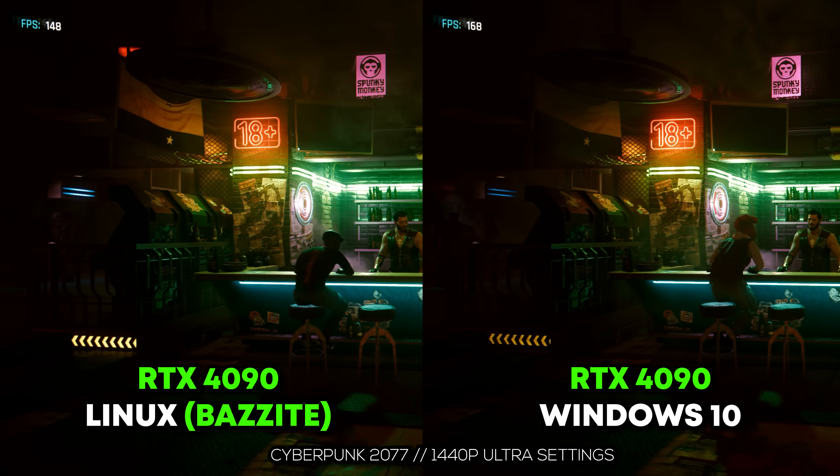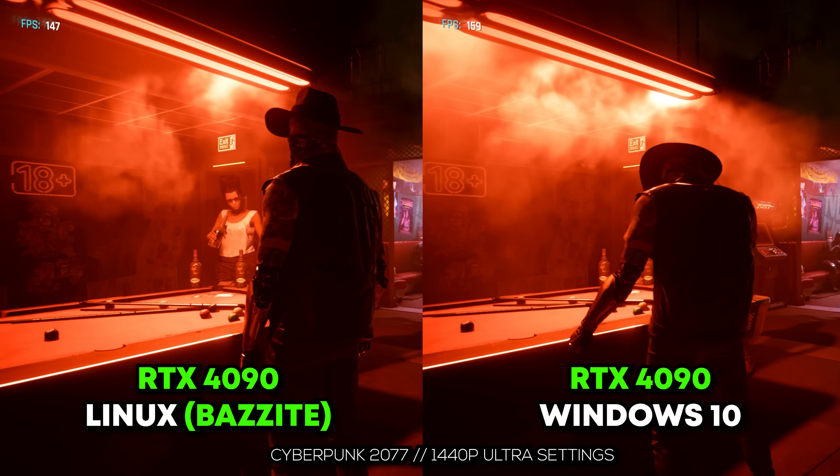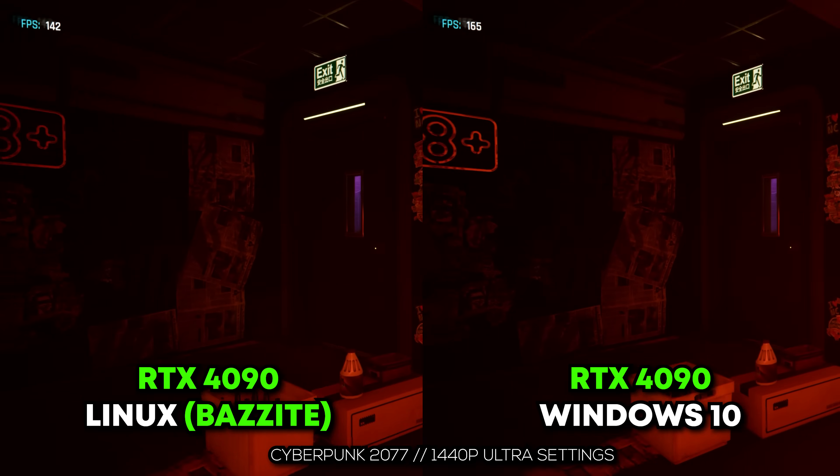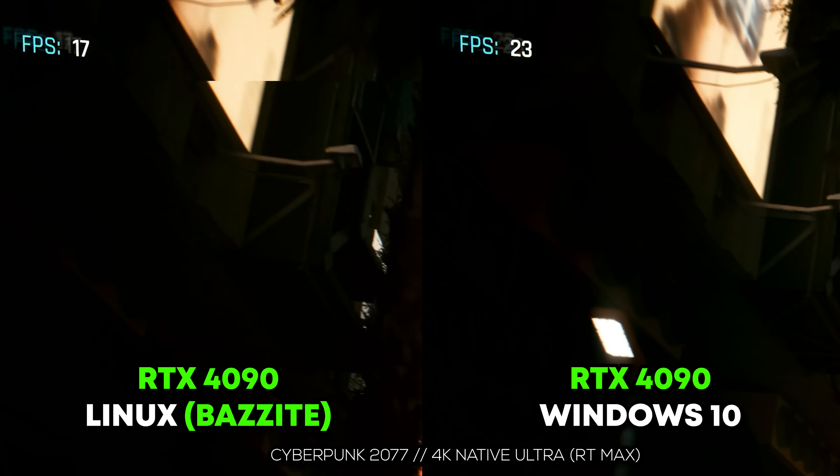On the Nvidia side for Cyberpunk, performance was significantly behind at 4K — 64 average FPS on ultra settings versus 74 on Windows 10, with higher minimums on the Windows side. I also tested ray tracing on this game, and it was significantly worse on both AMD and Nvidia for ray tracing on Linux.